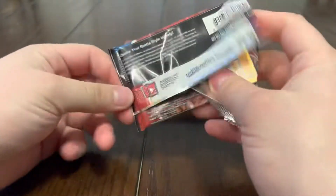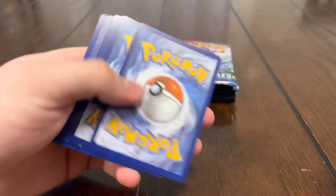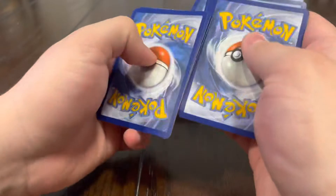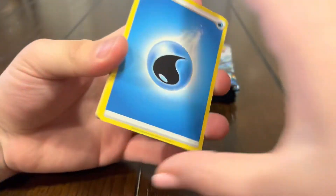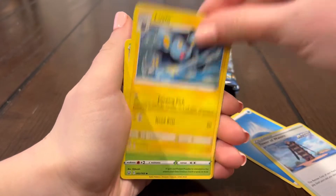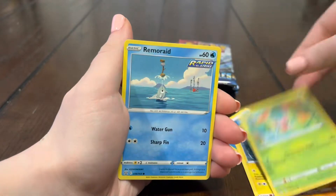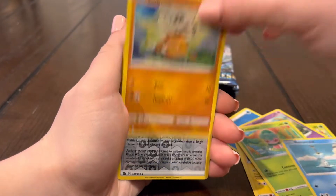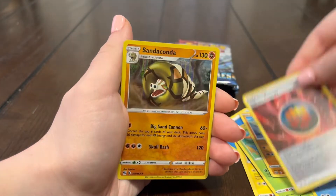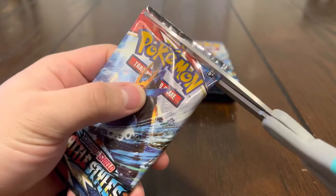I came into this opening thinking we were really gonna pull that Tyranitar — it's just too hard to pull, literally. We got that Water energy, Tower, Luxio, Whimsicott, Mankey, Slowpoke, Foamantis, Remorade, Cubone, energy, and a Sandaconda holo — at least to end the cold streak!